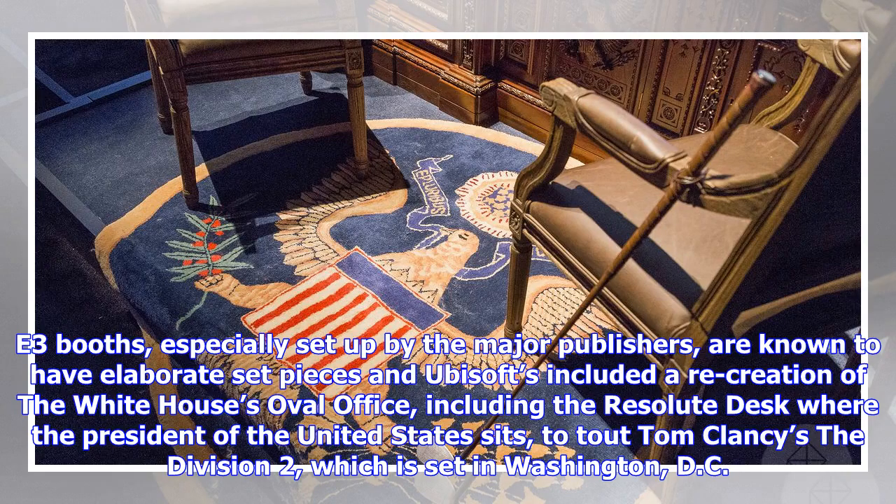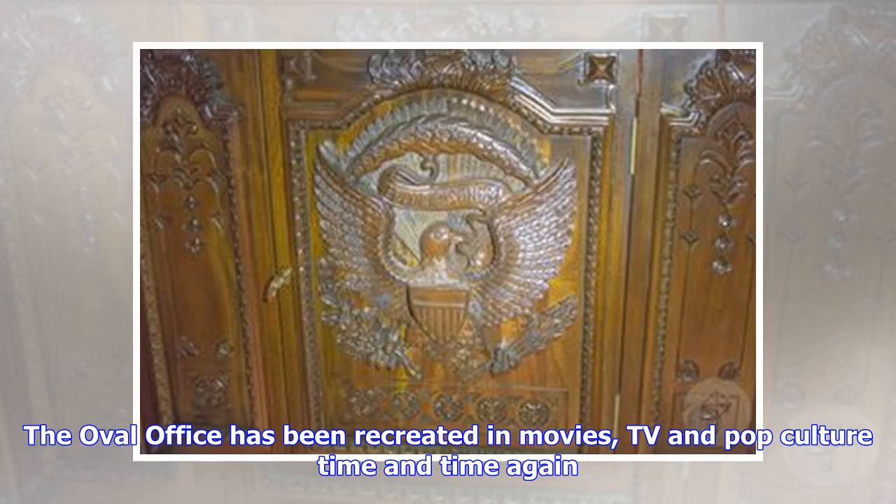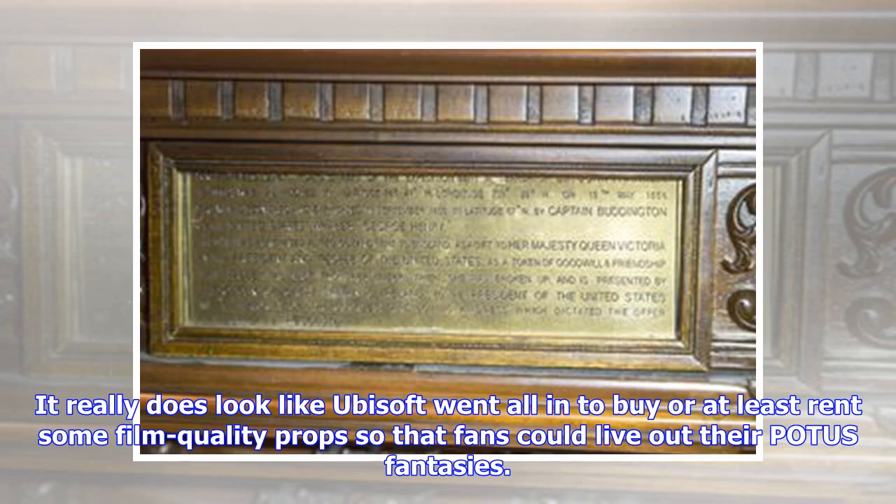E3 booths, especially set up by the major publishers, are known to have elaborate set pieces, and Ubisoft's included a recreation of the White House's Oval Office — including the Resolute Desk where the President of the United States sits — to tout Tom Clancy's The Division 2, which is set in Washington, D.C. Visitors had a lot of fun sitting down to it, looking grim and official as the most powerful person in the free world. It really does look like Ubisoft went all in to buy, or at least rent, some film-quality props so that fans could live out their POTUS fantasies.